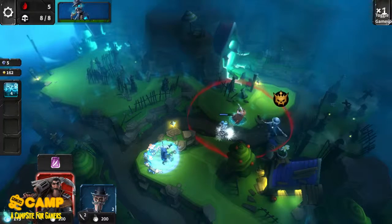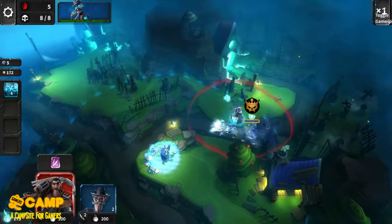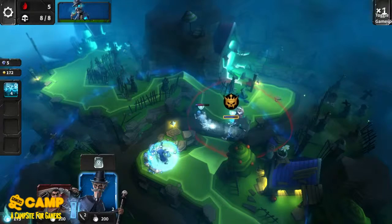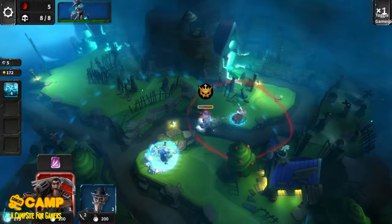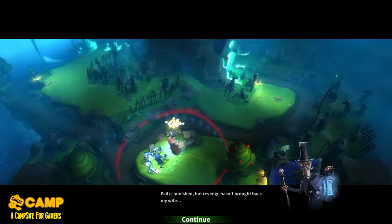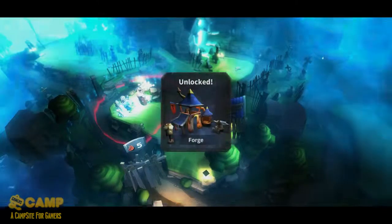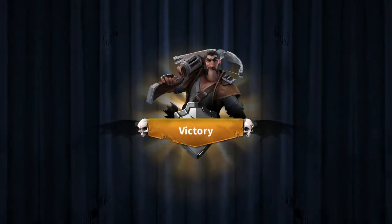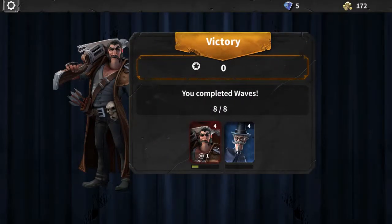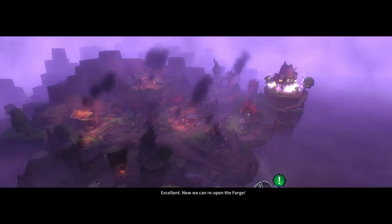There we go. Can we actually stop him? Yeah — pause on that guy. Nice. Bone Crusher! Evil is punished. Yes, we unlock a forge! That's cool. Campaign completed! Runes reward — Barrage Rune. We've leveled up again. Excellent! Now we can reopen the forge.